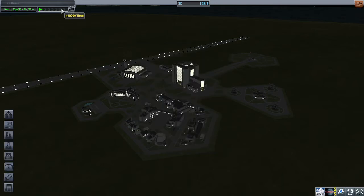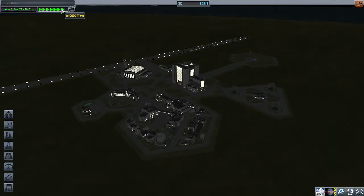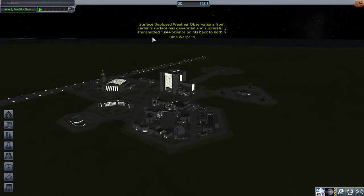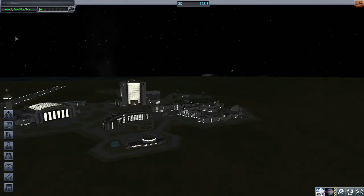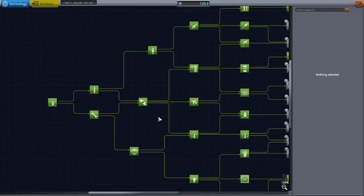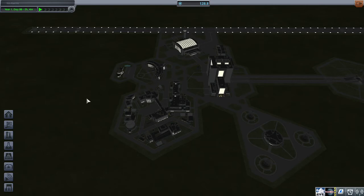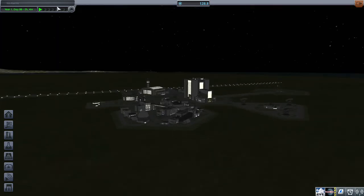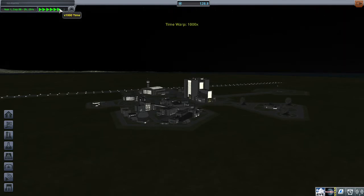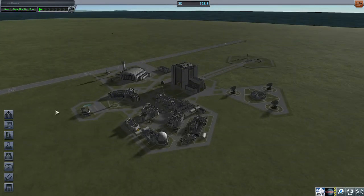If I run time forwards a bit we'll get a bit more science — let me just watch that come in once. You can see there where it tells me about the experiments being transferred from the surface. I think it's more like once a week or so that it actually does the transfer, so it's not enough to research any more tech nodes at this point. I think that's actually a good place to stop for this episode. We will go ahead and do the exploration of Minmus next episode — definitely send a probe, and probably send a crewed lander in after the probe. But for now, that's it. Thank you very much for watching, and have a great day.